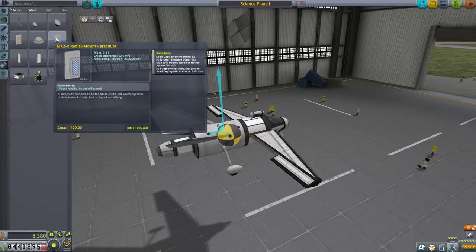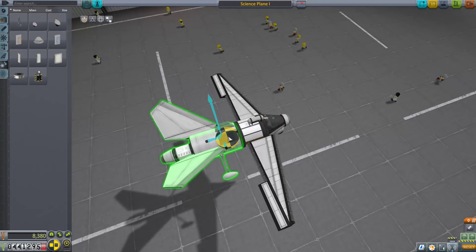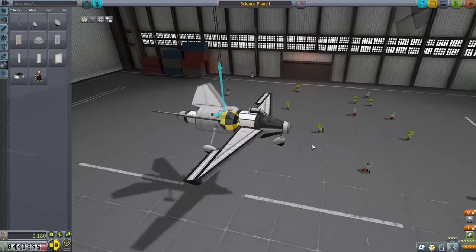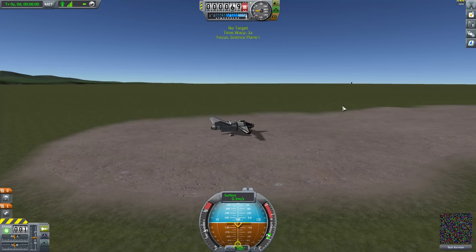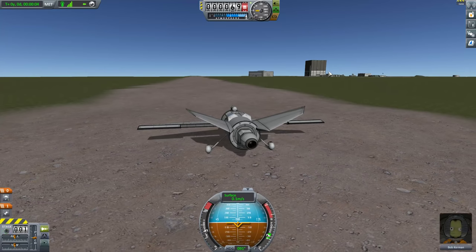As an emergency method, what I'm going to do is throw a couple of parachutes on here near the center of mass. So that if we get ourselves in trouble in the air, we can just deploy parachutes rather than trying to land, which is really nice. Okay, launch this. So why are we doing this? Well, the reason is because I want to be able to run science experiments in many different places here.